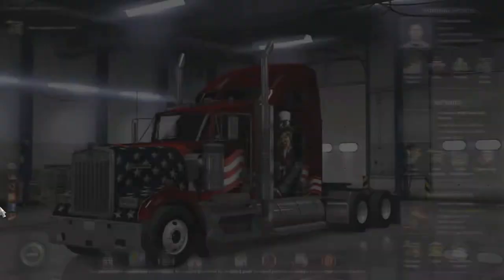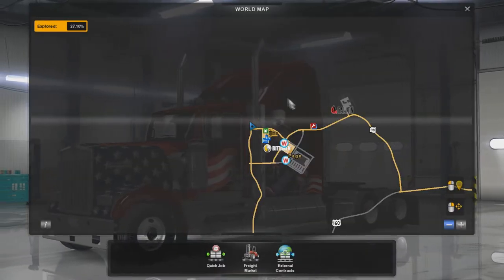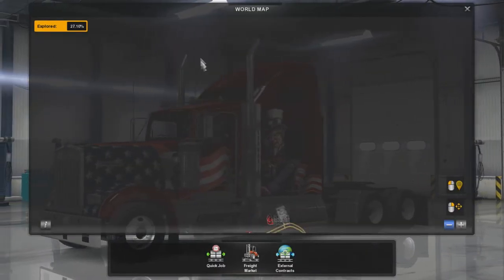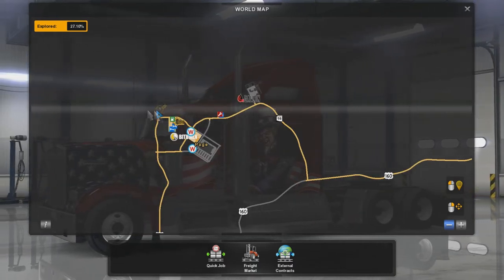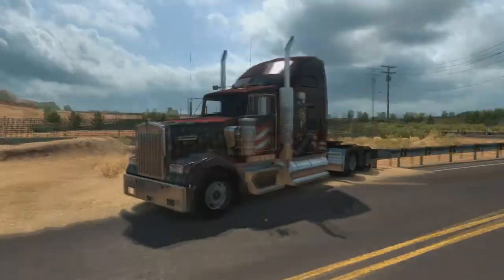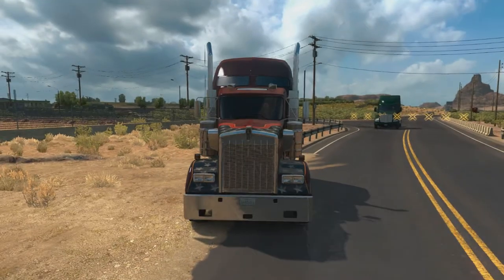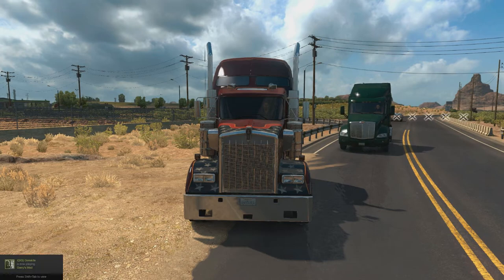Another little area you can check out is Page, right over here. You're going to want to come to this part - it doesn't have a road so we can actually show you the cross markers. You come to the very north part of Page and you're going to run into these little X's right there, so you're going to need to use the console to get over them and check this out if you want to.